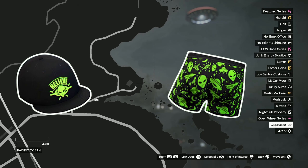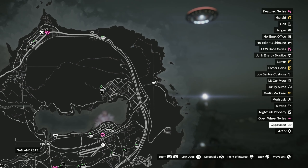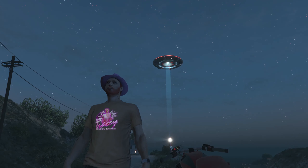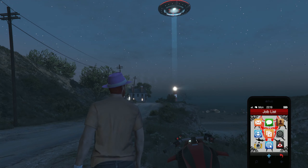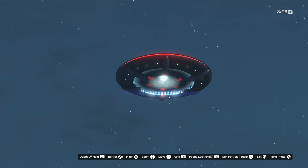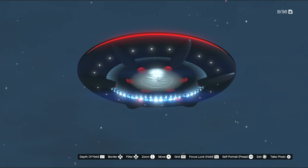Make sure you take a picture of this UFO — this is where it is: the lighthouse. It's definitely a nice odd location, hovering way above the lighthouse. Definitely take a picture of it to get the 15 grand, and you can still participate to try and get the cap and the shorts — the glow in the dark, which is pretty cool as well.